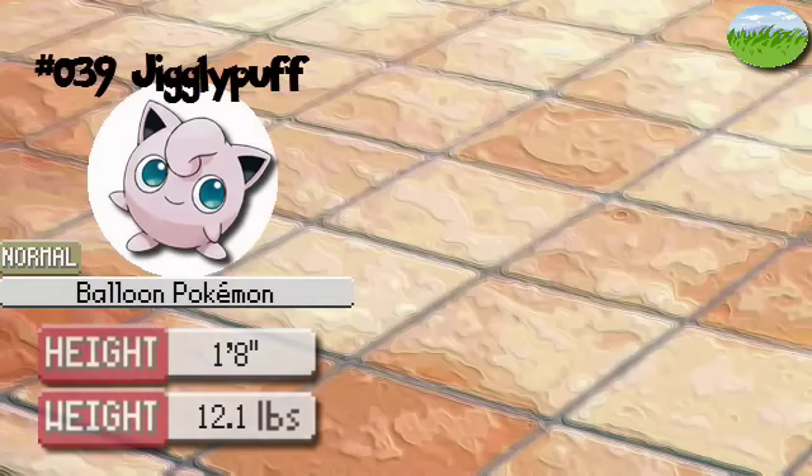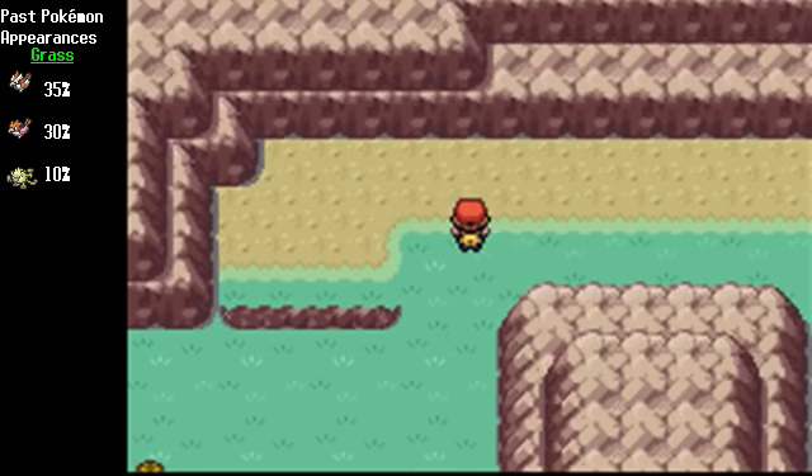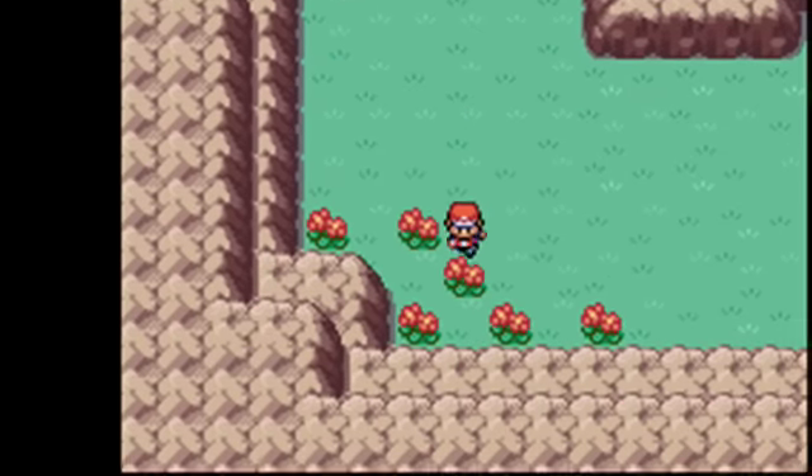And then last here in this area we have Jigglypuff. Everyone knows Jigglypuff. Its Sing ability only has 55% accuracy so I wouldn't recommend it too much. In its evolved form it can take some hits, and you can evolve it pretty quick if you catch one right now because the item needed to evolve it is coming up pretty soon. But I don't think I'll be picking one up either. Poison Powder is 70% accurate and can poison the opponent. Sleep Powder has the same accuracy but puts the opponent to sleep — and as you just saw in that battle, sleep could be extremely useful.